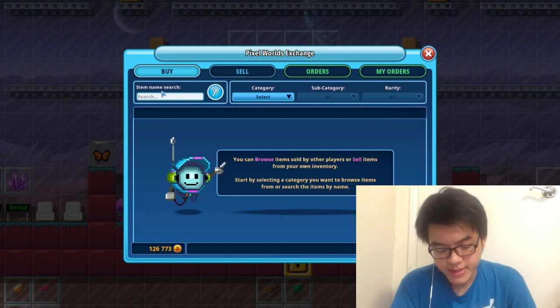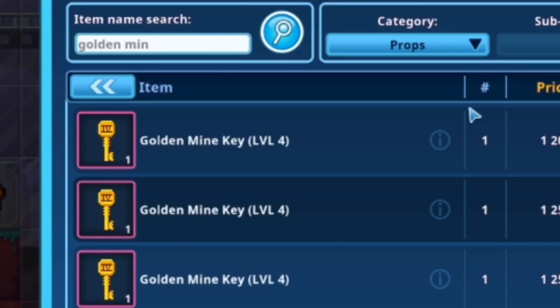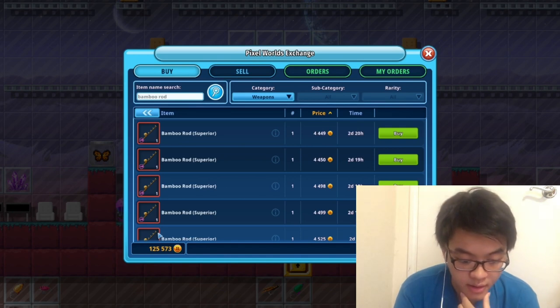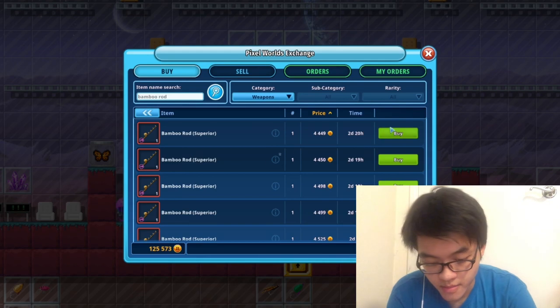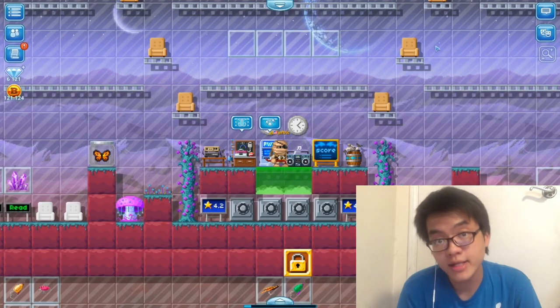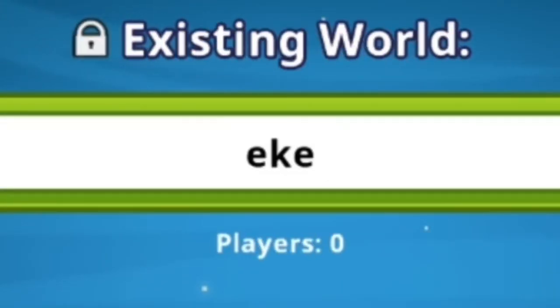I know some of y'all be mining sometimes, so I'll go to a world and drop some items. Some people come to my world and can't go fishing — well I got a fishing rod for you right here. That's about 4k so if y'all don't fish, might as well sell it.